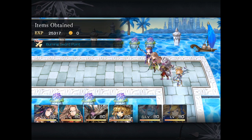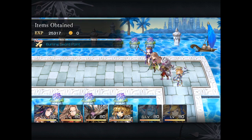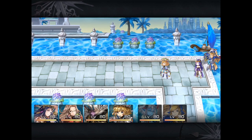All right, beat the second Lake Lord! Stop flexing, Dad. The material that dropped is the Burning Sword Point. We'll register the Kraken into our database.